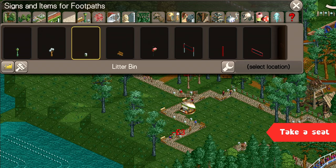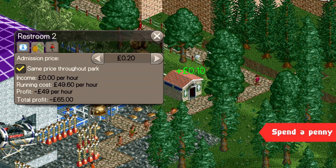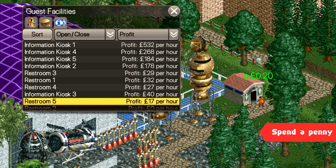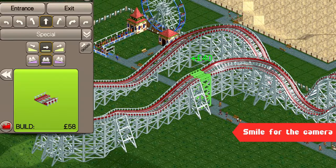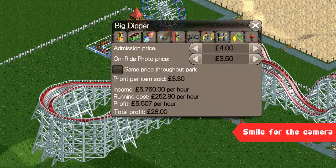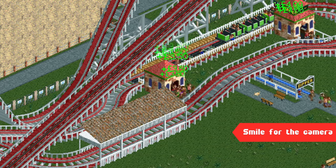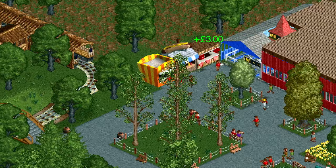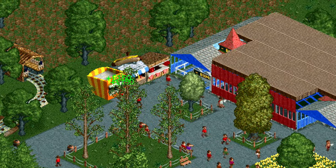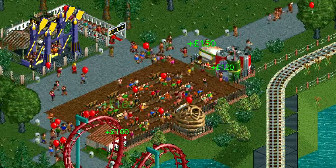And then there are toilets. I don't know of a real park anywhere in the world that charges for them, but they have a running cost and guests do not mind paying a small fee. I always alleviate that running cost by charging 10p for toilets — 20p is also acceptable without guests complaining or becoming unhappy. Finally, use on-ride photo sections — any ride that allows them should have one, because after the initial outlay for the track piece they don't cost you a thing to run. Guests who enjoyed the ride will buy one, and the happier they are, the more likely they'll pay a good price. Use shops and stalls wisely and you will see a more satisfied guest base and a significant increase in revenue, giving you more to spend on new exciting rides for your park.